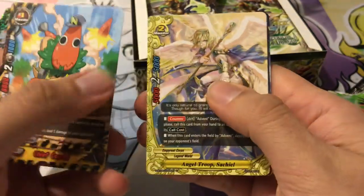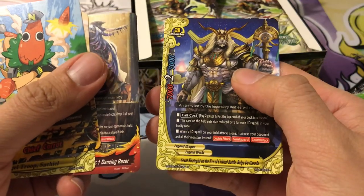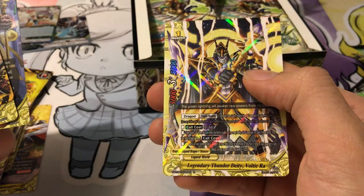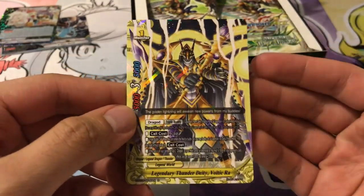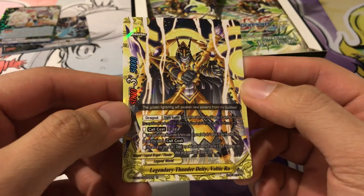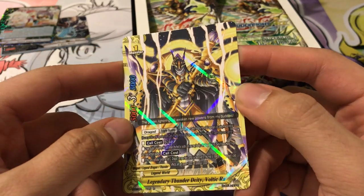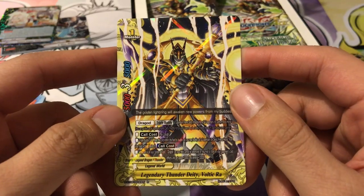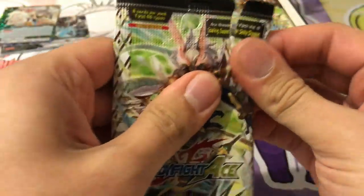We have Chief Carrot for our next common, Angel Troop Sashiole, Dancing Razor, Da Garuda. And we've got our first rare — Legendary Thunder Deity Voltic Ross. This is actually for the budget version of Horus, if you have the trial deck versions — Magma Horus, I believe. The other version of Voltic Ross is in the secret pack. The trial deck ones have 'Legendary' in their names, but the ones in the secret packs are just deities.